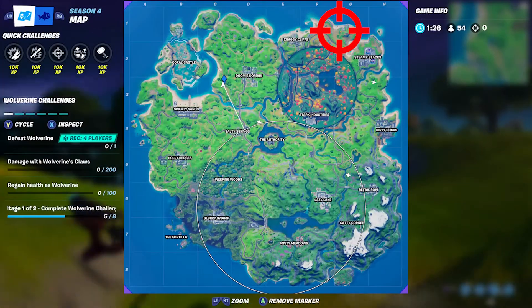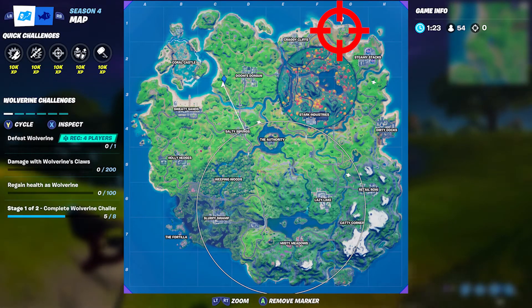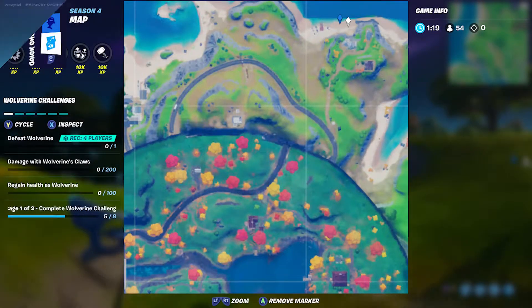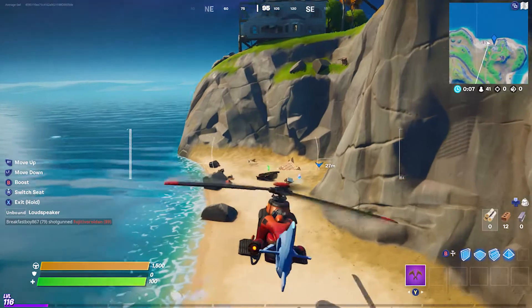Back to the beach now — we're going to the right of Craggy Cliffs. It's near the area that they've called Launch Pad. Another nice easy one to find.